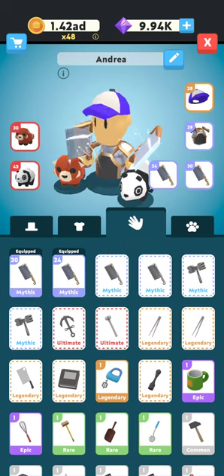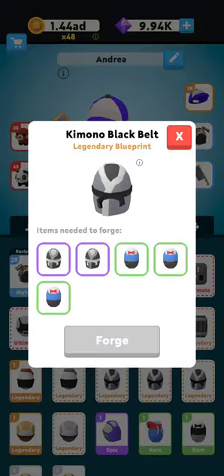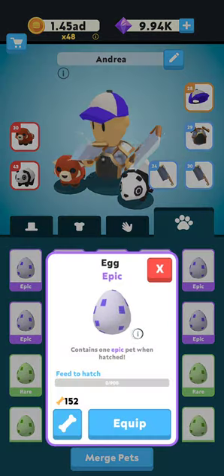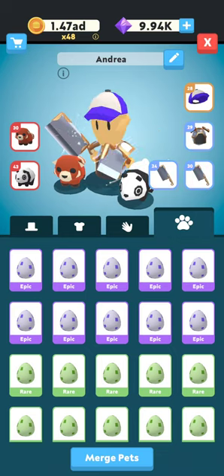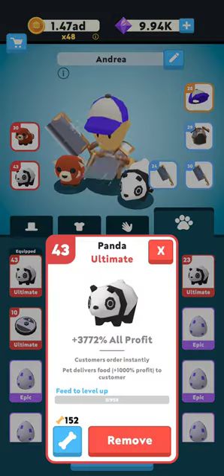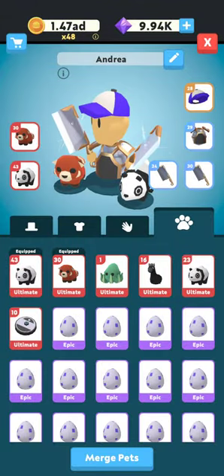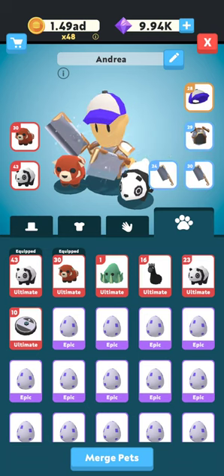The full first tier meta is the robot head, the KBB, two laser guns, and then also a dark horse or a tortoise, and the panda. The panda is also part of the mythic meta. That is the first tier meta — focus on getting that. Do not chase the mythic meta until you've got the full first tier meta.